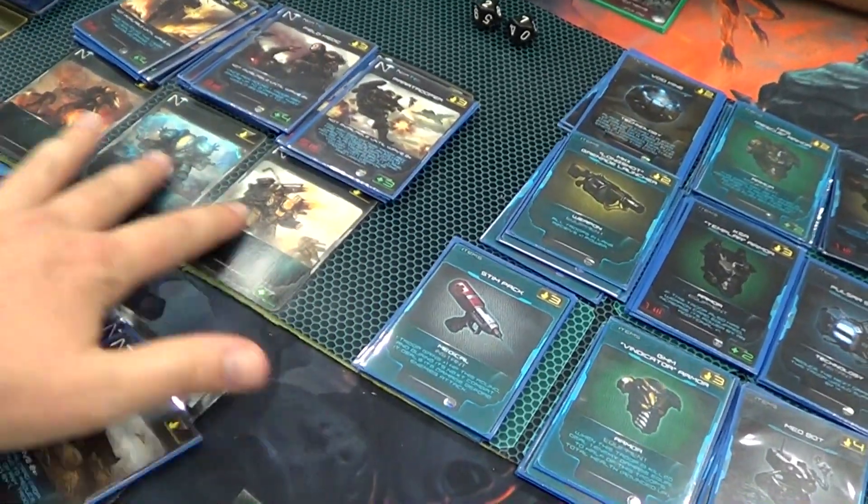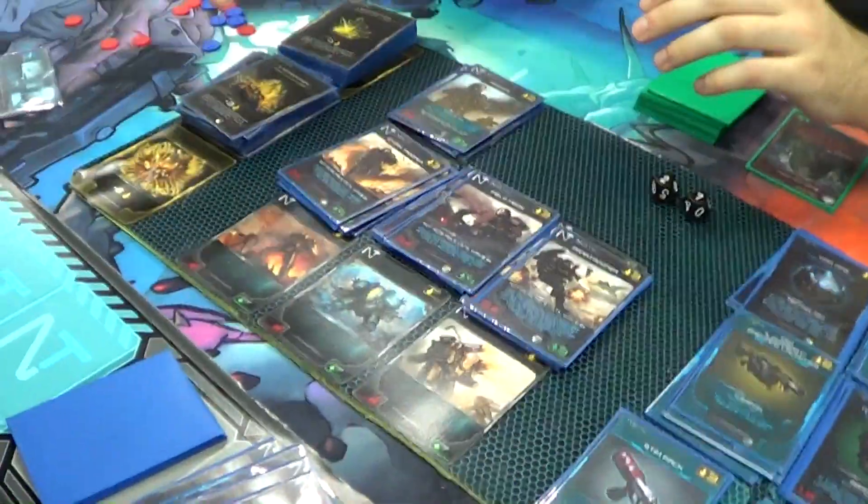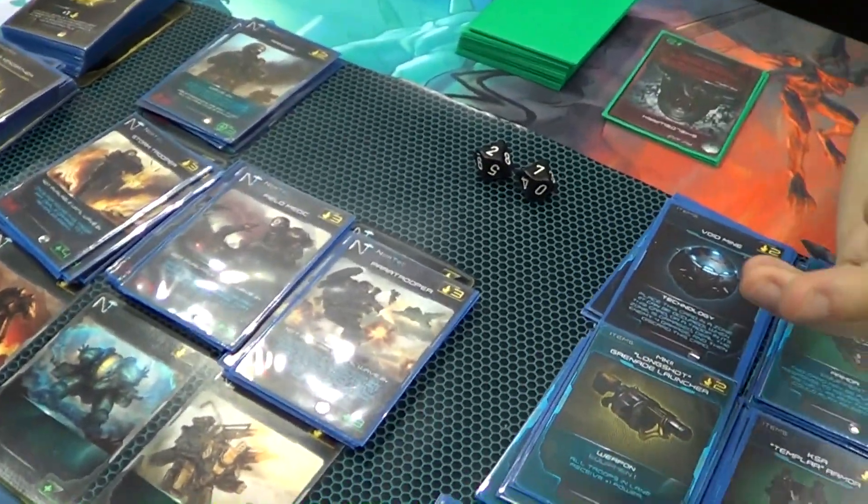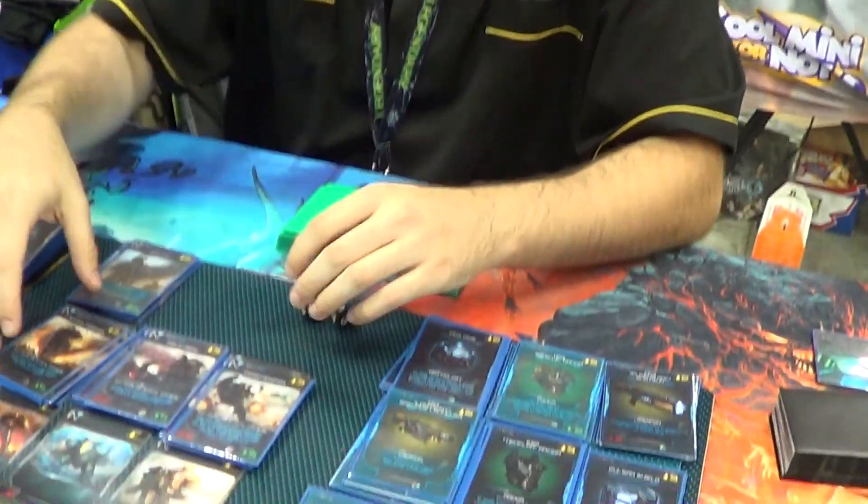I noticed there are some missing down here. These are actually still in the starter box — you have the Wave Through Troops, we just left them out of the demos because generally the full game takes about 45 minutes. Totally understand.